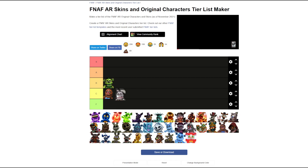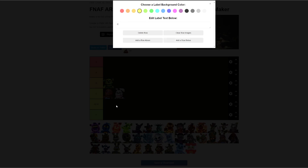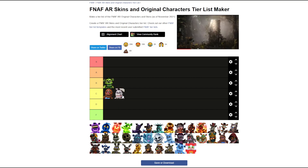Easter Bonnie — C tier as well. He's a lot of white, he's kind of gross. I don't think it's fair to put him in the second-last tier — he's still C.